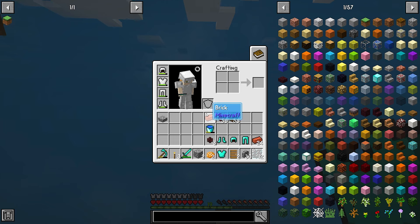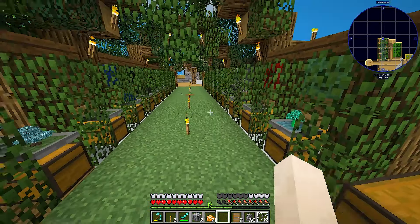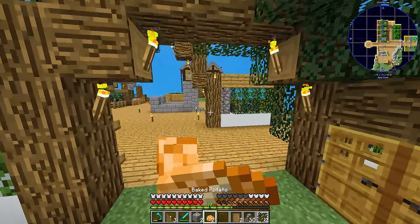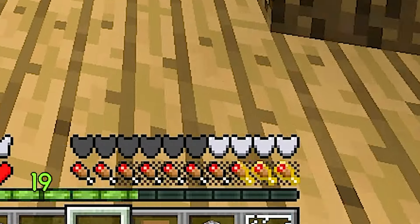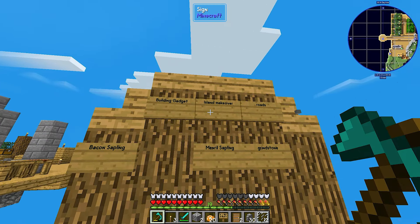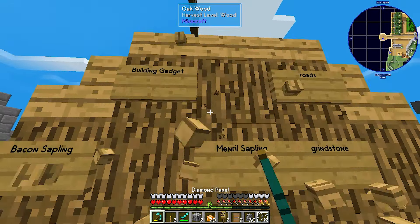So this iron armor over here is inferior and it can go down in void. Now as you can see, I have better armor. I don't know what those plates to the right are, but alright. We need to make bacon sapling, building gadget, island makeover — well, island makeover is mostly done as well.